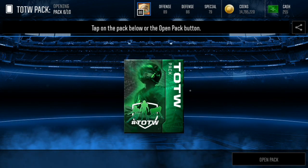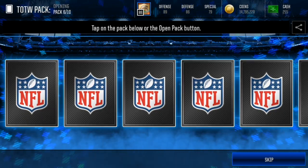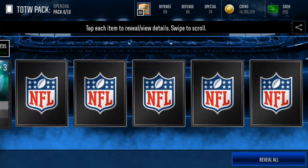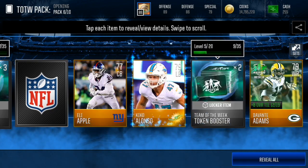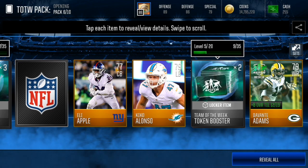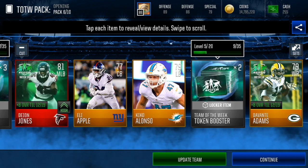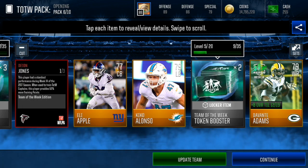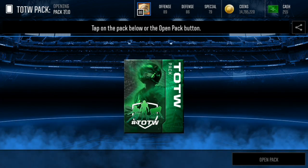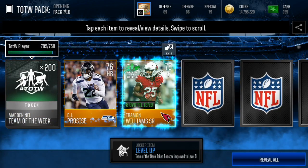Now we're into the bundle packs. Come on, let's get some elites. I need some Team of the Week elites — there is one! There is a Team of the Week elite, or at least I think it is. Yep, it's definitely a Team of the Week elite. Maybe it'll be a captain. Here we go — three, two, one. It's a new one, so that's kind of nice. We got at least one elite. Come on, let's get a couple more in these last few packs — that would be very clutch.